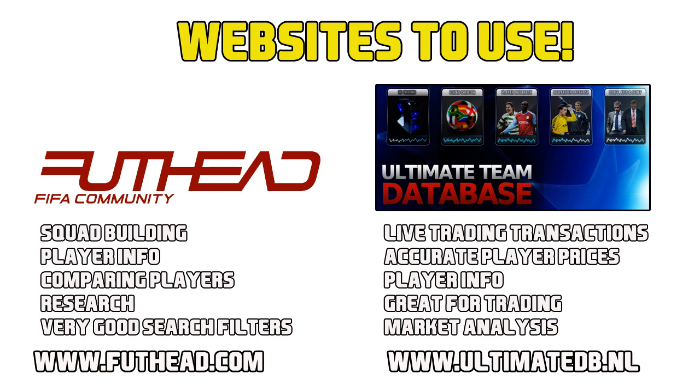So foothead.com is the place to go for creating squads. Say you want to build a cheap squad or a budget hybrid team on Ultimate Team, then this is where you can do it, and it's so easy to do. It's also a brilliant way to create new squad builders — this is where I come up with all of my new squad builder ideas on my channel, and it's so useful for what I do.